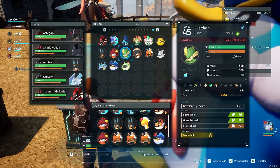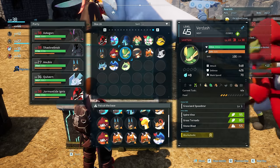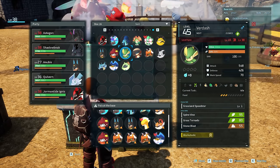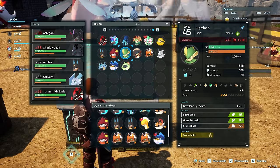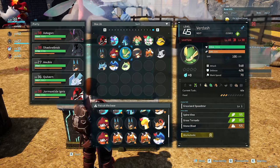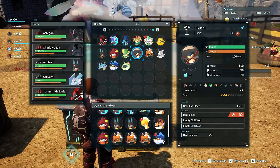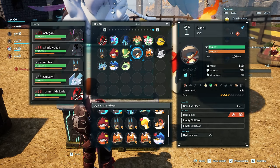Moving on to Harvesting, we have Verdash. You can actually get him off one of the islands we'll talk about, but you can find him a little bit earlier than that as a boss. He's also a very solid all-rounder — some seeding, harvesting, handicraft, logging. But as for Logging, the earliest one I would recommend is Bushi — tier 3 Logging, you can get him right around level 20. He's going to handle all of your logging needs.